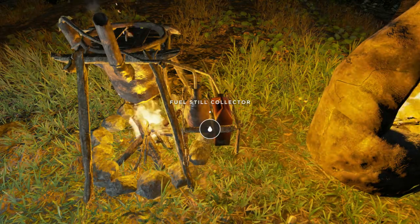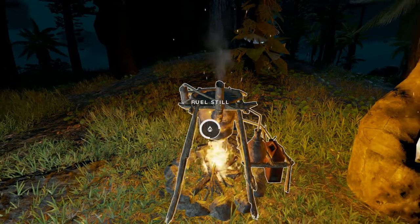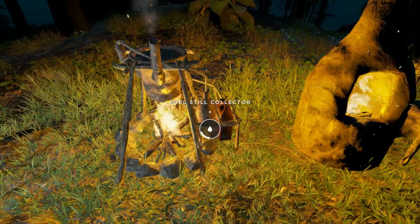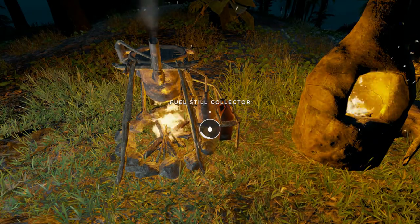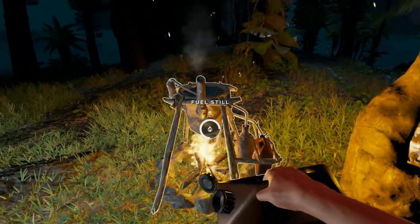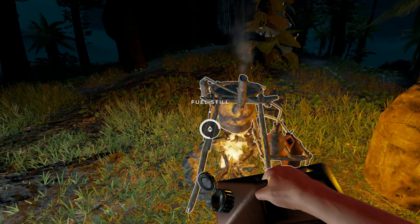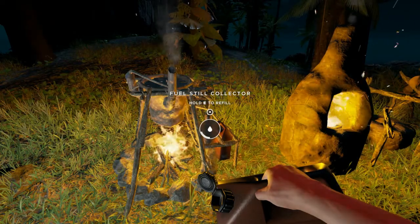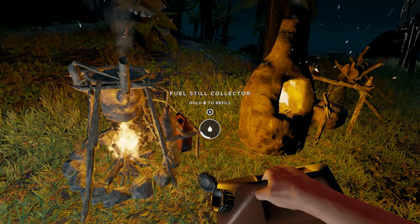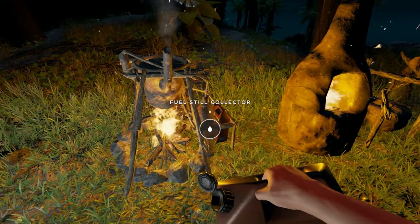We'll come back and take a look at this when there's some fuel here. This has been boiling away for a while. Some of the mash has been consumed. I actually topped it off with a few extra potatoes that I had stored. Now you can see over here the fuel still collector has some in it. You will need another jerry can. You may have to wait a little while in the game before you have two jerry cans to make this fuel still useful. You certainly could build the still with one and just cook up enough fuel and keep it here until you can find the second can. Much like refilling your water jug or a water skin, you simply equip the jerry can and then refill it. And you can see the fuel still collector is now empty.